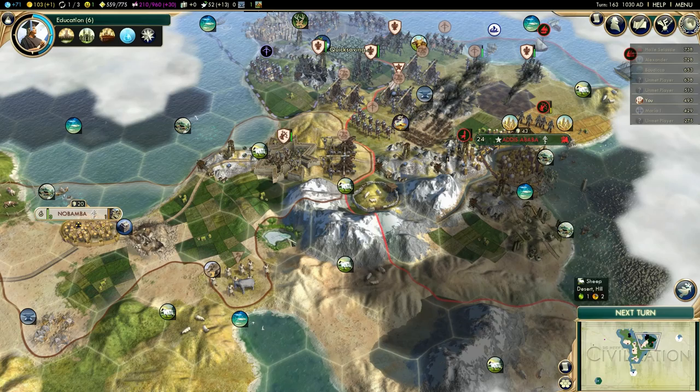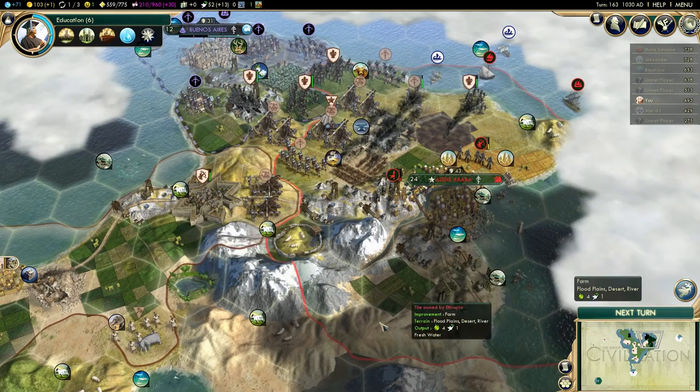Hey everyone, this is Marozir. This is part 7 of Let's Play Civilization 5 Revenue World. When I last left off, I was preparing to siege Addis Ababa, and I think I'm actually going to do this on the next turn.